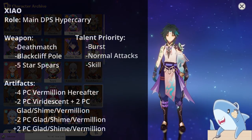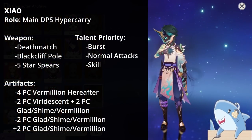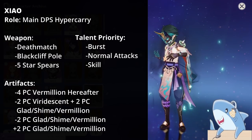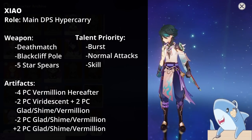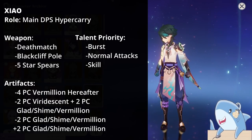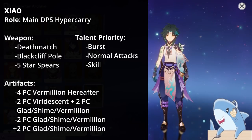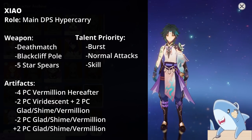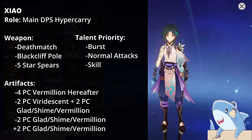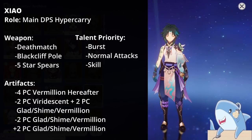Xiao, the Vigilant Yaksha, focuses on the best substats — as much Attack, Crit Rate, and Crit Damage as possible. For weapons, he doesn't have many free-to-play options; the Black Cliff Pole is probably his best one, but you really want something like the Primordial Jade Winged-Spear or another 5-star weapon. For talents, level all of them, but focus on Elemental Burst and Normal Attacks first, then Elemental Skill.